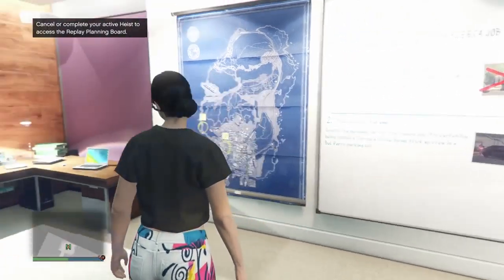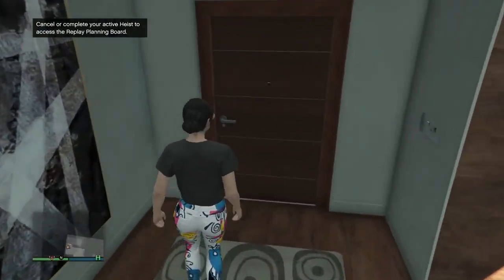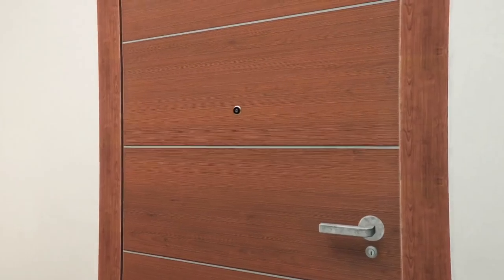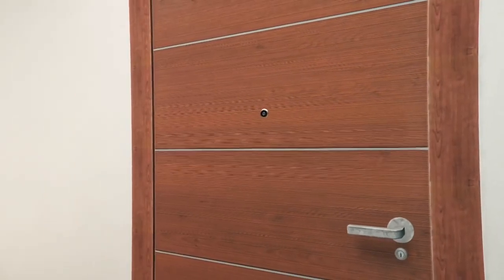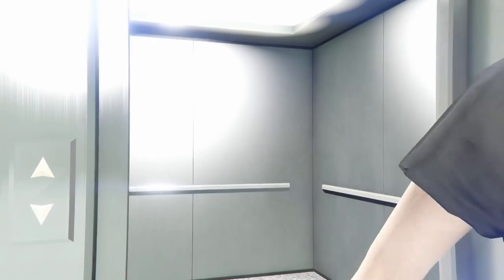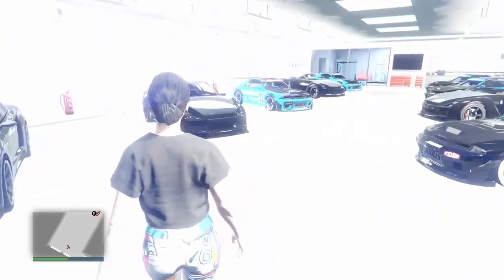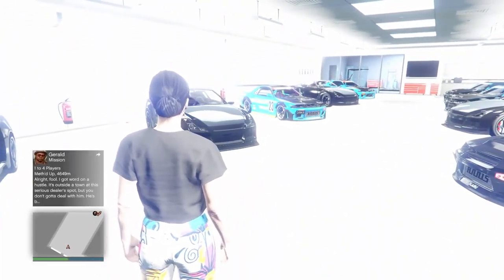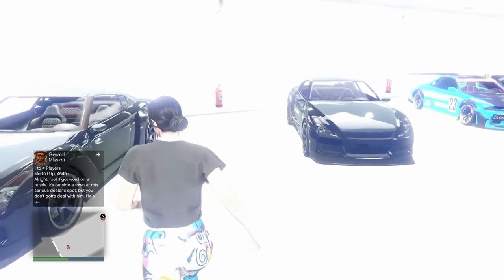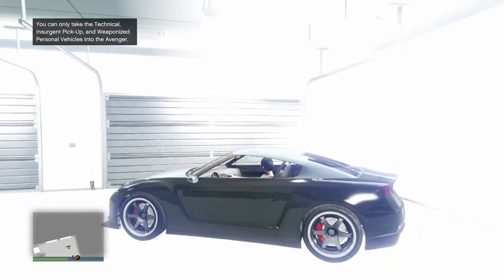This is wherever you started the Fleeca job or whatever heist you did to get the Lester text. Back out of that heist board — you should have a really glitchy, super bright screen. Go to the garage door and hit 'enter garage,' making sure you're entering the garage and not exiting the apartment, because that can screw up the glitch. Walk up to an RH8 — fill this garage with RH8s for best results. Hop into an RH8, wait for the engine to start, and count about ten seconds.